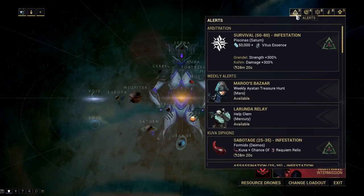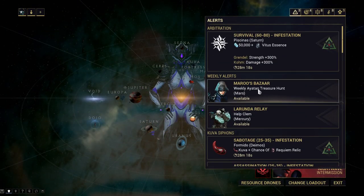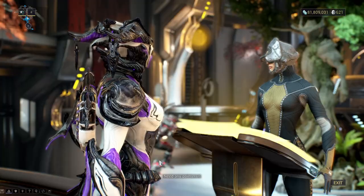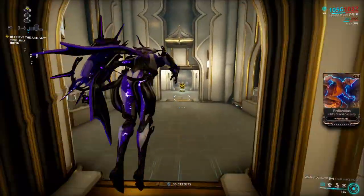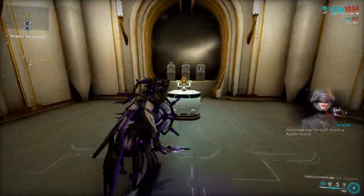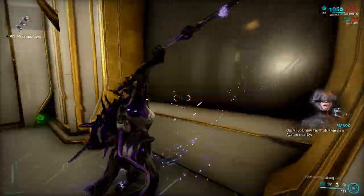First, let's look at the weekly Ayatan hunt. You may find it in the alert section on the star chart. The mission is always the same: going into an Orokin vault and finding an Ayatan Sculpture. It is marked, so getting it should not be a problem.